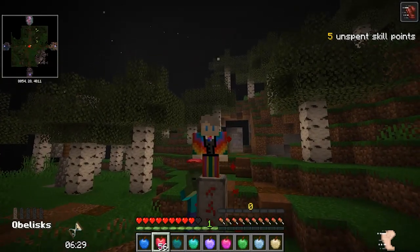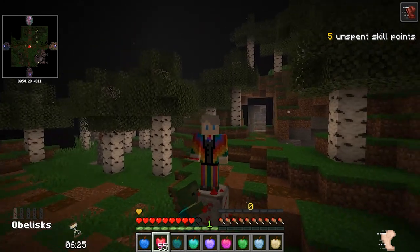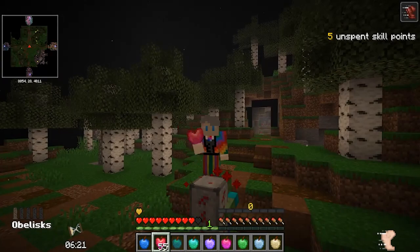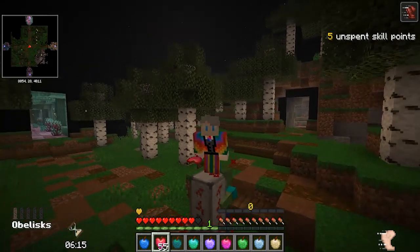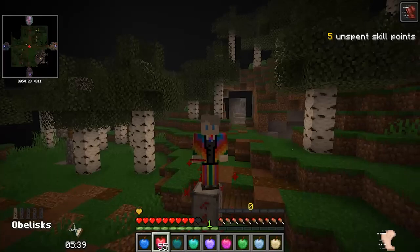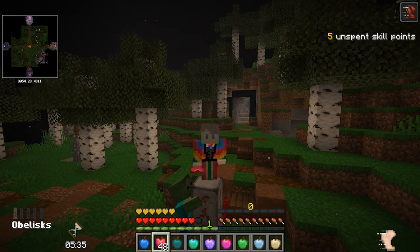Hearty apples are also incredible, because if you eat one, it will literally give you an extra heart of health. Now these are temporary hearts, so they won't get healed back up with things like leech and healing potions, but they're useful to get you out of a tight bind. And the best thing is, if you've got a glut in each arm — which you can get with the dark utilities mod — you can eat them so quickly that it's actually faster than healing with healing potions.